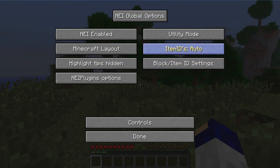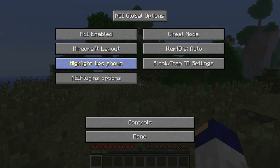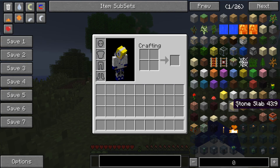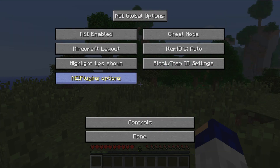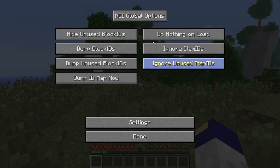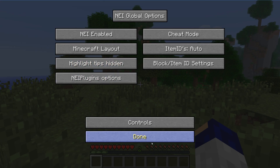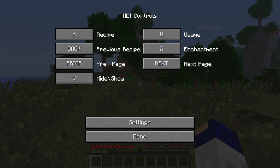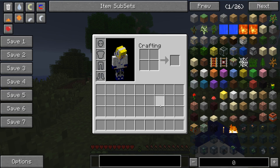In the options there's NEI enabled and disabled, which takes away all of this stuff. There's the Minecraft layout, old layout, and Too Many Items layout. Highlight tips shown — I don't actually know what that really does. Block item ID settings — there are a lot of them, I'm not going to go through them all. And then there's a controls button where you can set keys for usage, enchantment, hide, and show — which just hides the entire NEI, which could be useful.